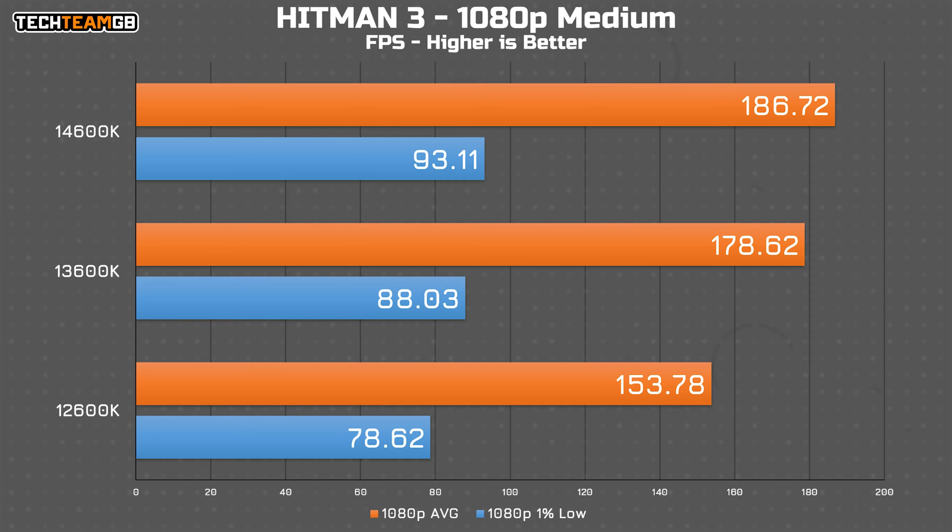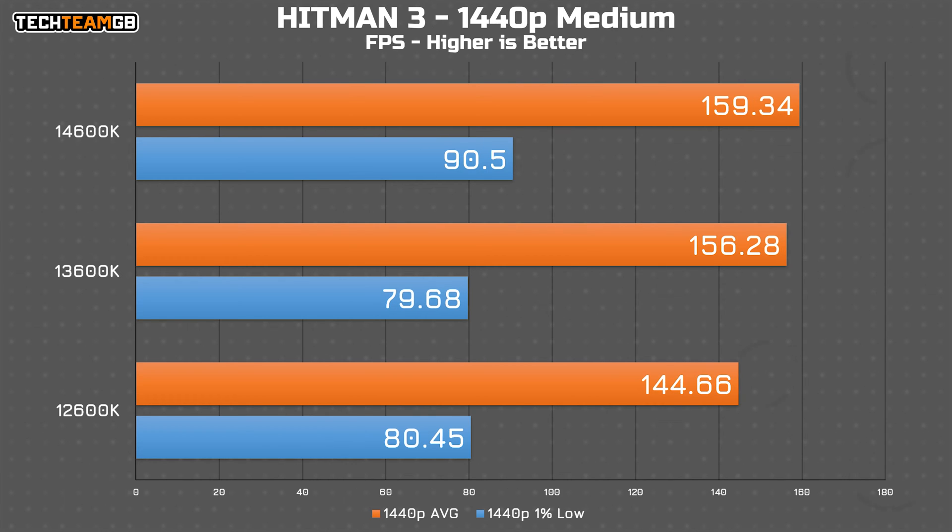Hitman 3 is great because it breaks out CPU and GPU performance separately, so these are the CPU results. At medium settings with APO enabled, we can finally see a notable improvement from the 14th gen chip — it's under 10 fps, but it's an improvement. The gap to the 12600K is still there, with just over 15 fps between that and the 13600K. At 1440p things come closer, where the 14600K and 13600K are just 3 fps apart, and even the 12600K has caught up to only about 10 fps behind.